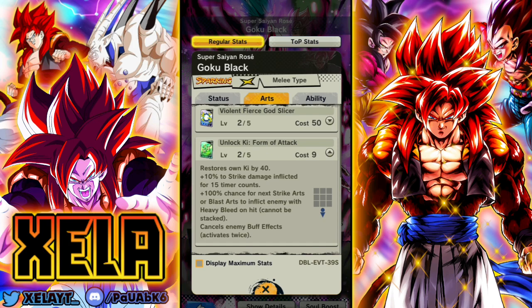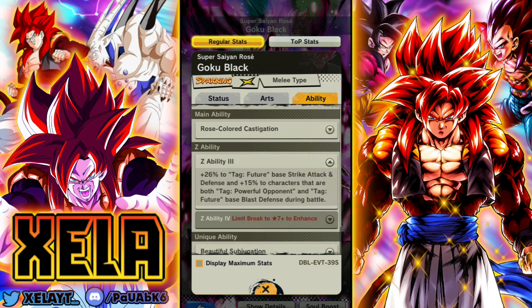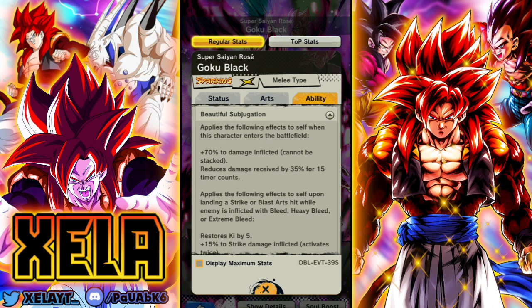Rustle's key by 40 is 10 strike damage, and he gets 100 to next strike arts or blast card inflicted damage. It does say you cannot stack it, because if you could stack it with this guy, he would one-shot anyone with a strike card — it's just nutty. He restores own HP with his main by 35, gets 30 to strike damage, and minus five to own strike arts costs, which is very clutch. He is missing draw speed, which would make him Z-tier.